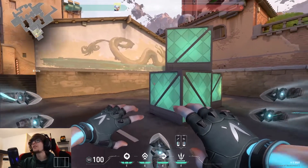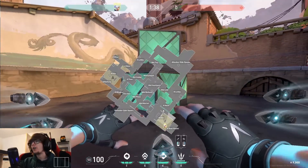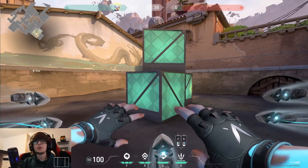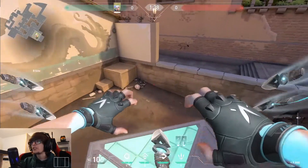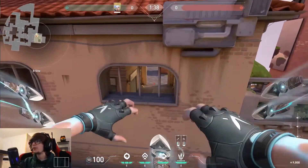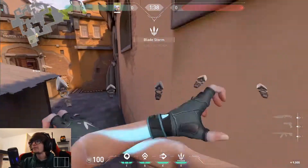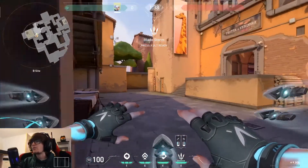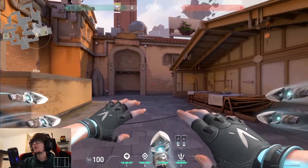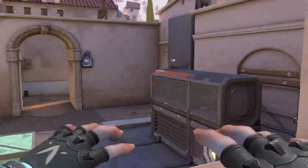I'm going to start off by showing you some really cool ultimate spots on this map. When starting on B side on defense, this is a really good one I like to use. First you jump up onto this box here, and then as the round starts you Q and shoot through here - you can get some really nice kills and even multi-kills with this.